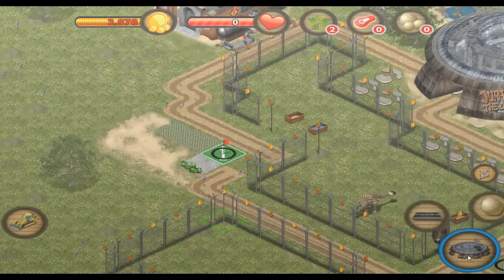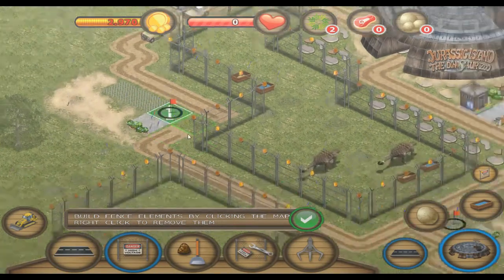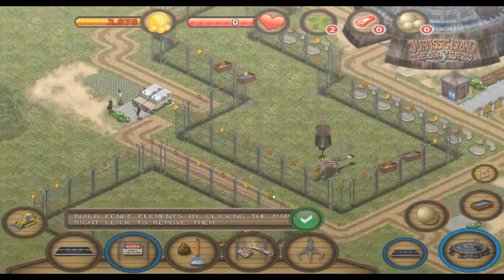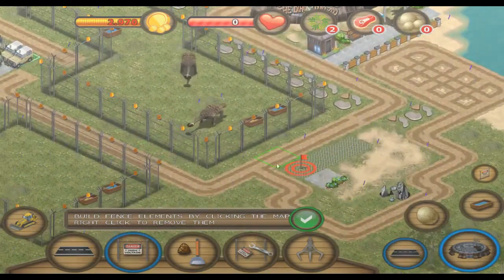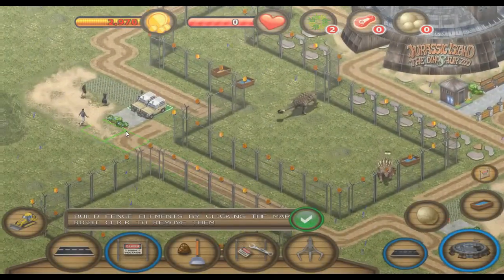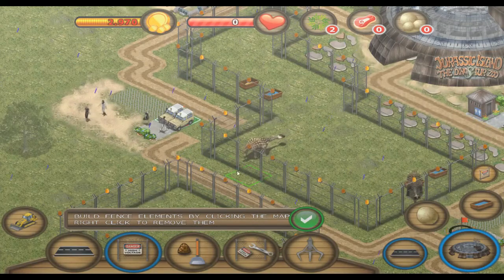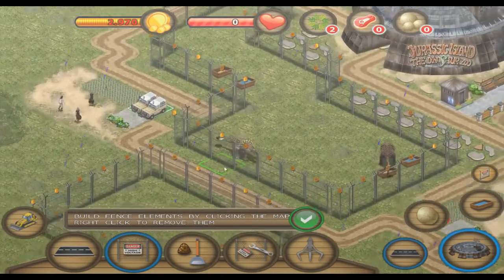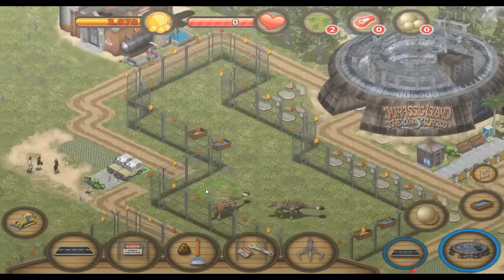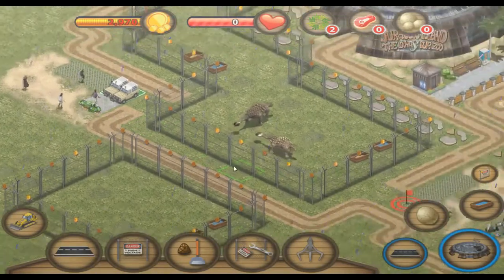A fence just broke. Oh. I have visitors! How did that happen? I don't know at all. They came in two vehicles. I guess you drive in - I guess that's a parking lot now. Yeah, I guess the way it works is you drive in. Did I... I mean, I haven't made any money at all.